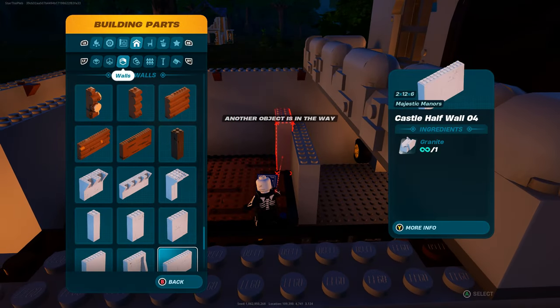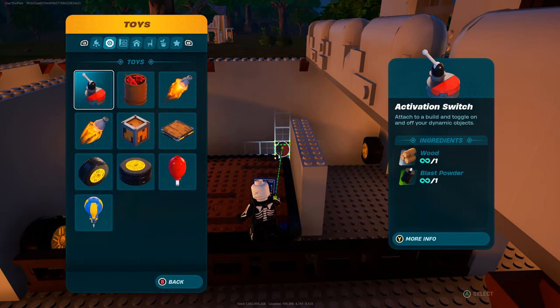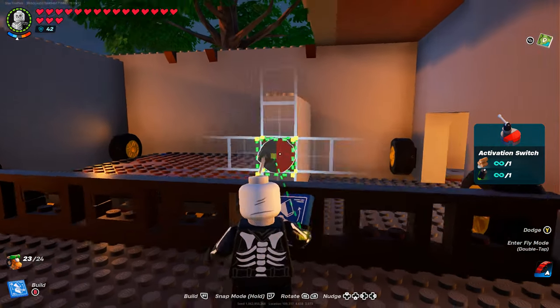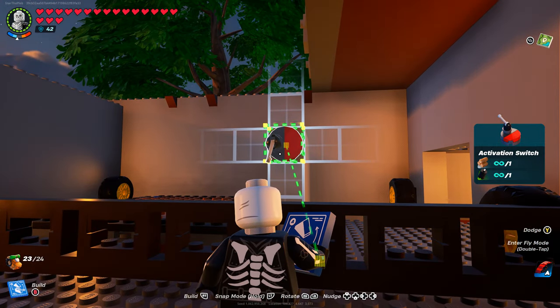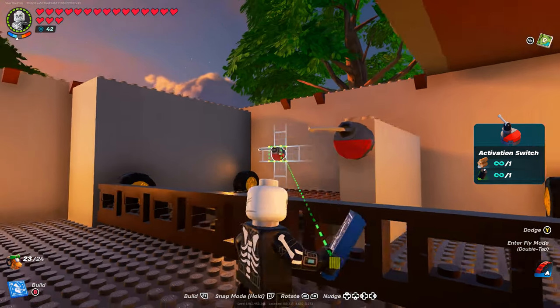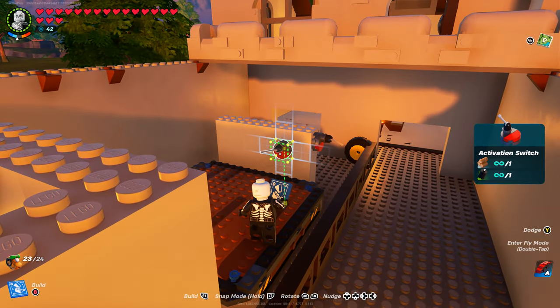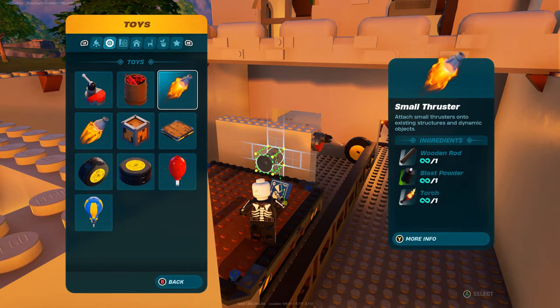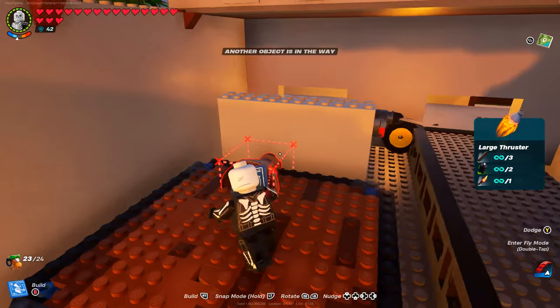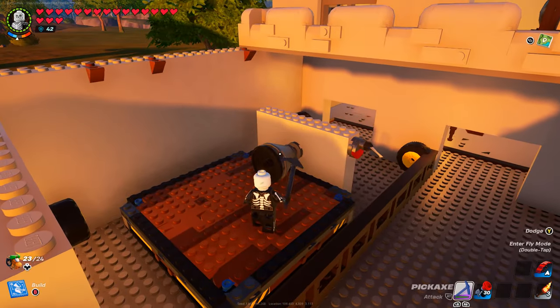Head back over to our toys area where you will find an activation switch. Get behind the fence right here and connect the activation switch to the side of the wall right here - you can do it any way you wish, but I prefer to do it like that. Then go to the back of the wall, select large thruster, and connect it smack bang in the middle.